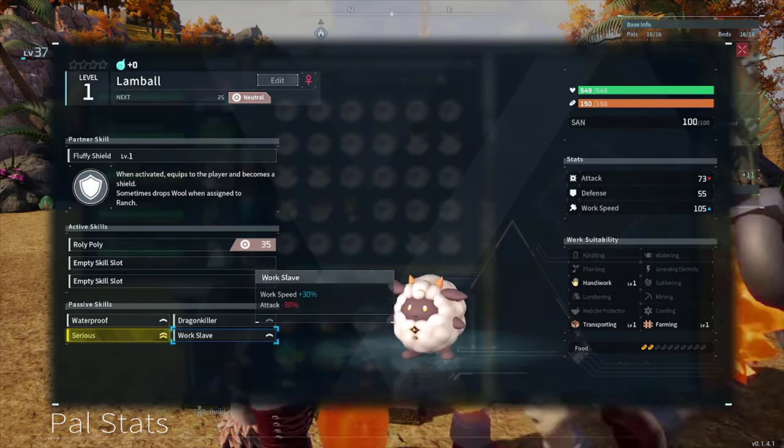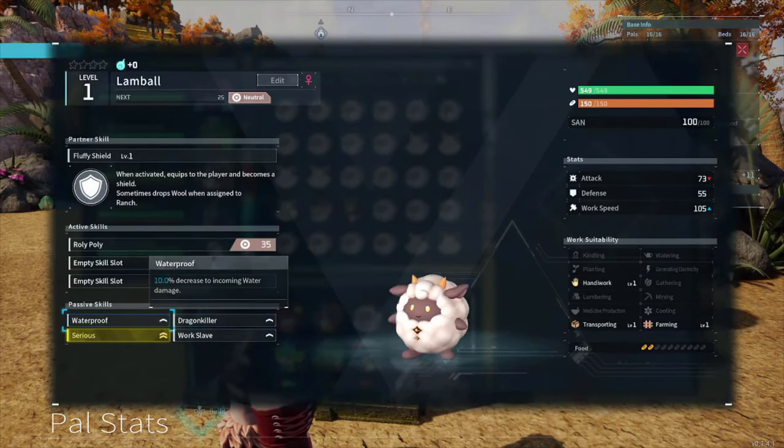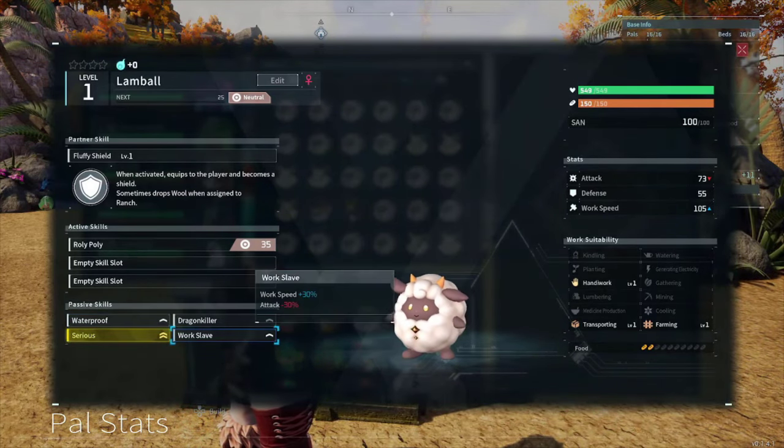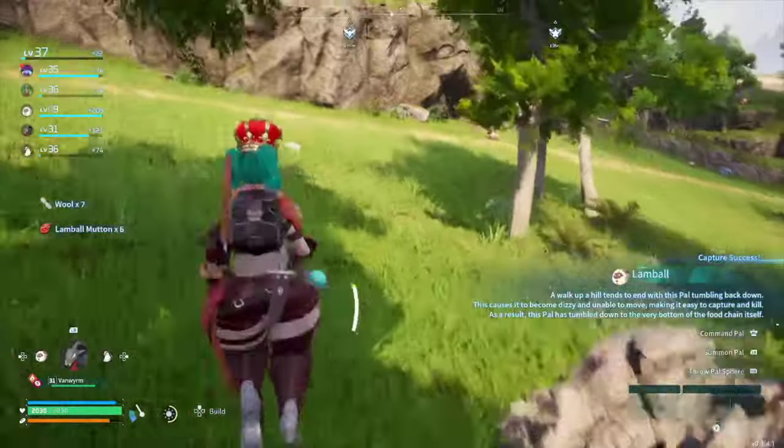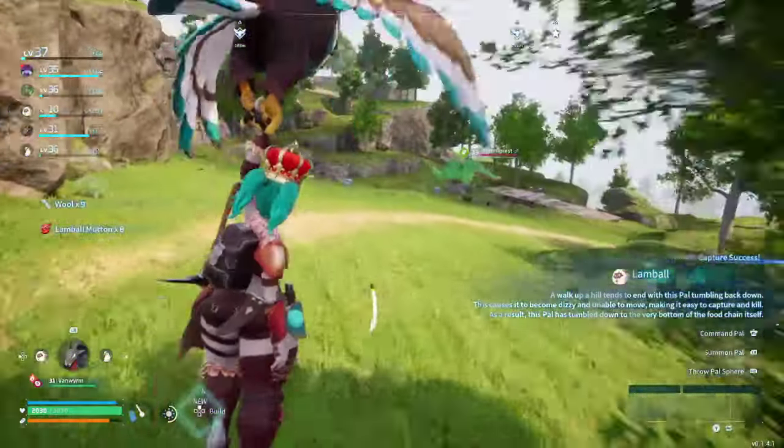I didn't have one. But I did find one with plus 20 and plus 30 work speed, so hey, good enough. But then I found out when condensing that I was short about 20 sheep. So back out I went, and that's when I found this.